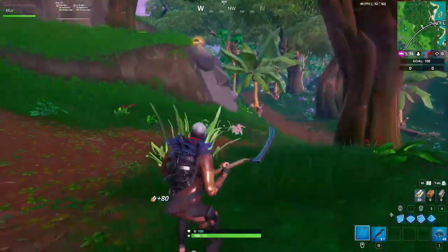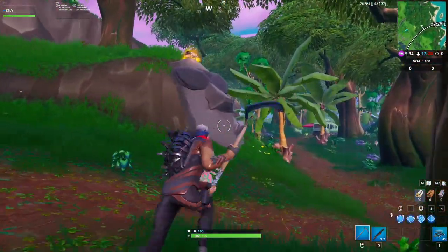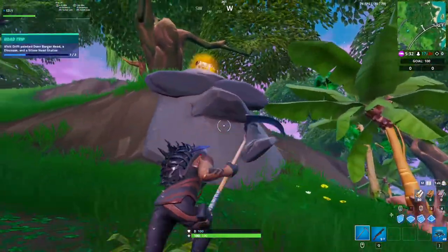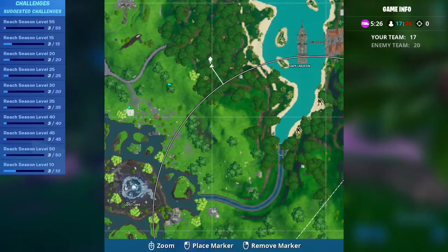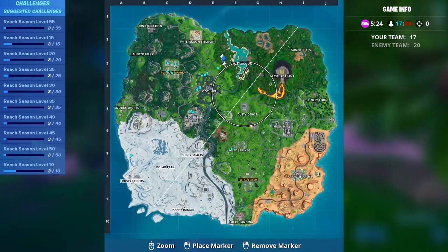The next one is very close so you might as well do it. It's the Stone Head, right by Lazy Lagoon in the F3 Quadrant. You might have a little trouble getting to it but nonetheless you should be able to find it fairly easy. I'll zoom in for you so you can see. Voila.